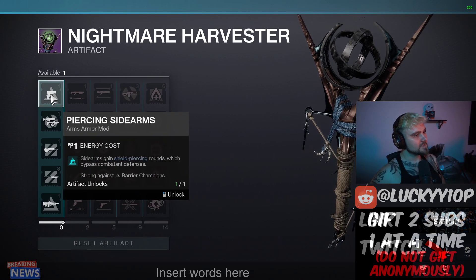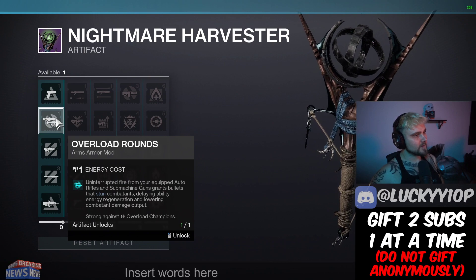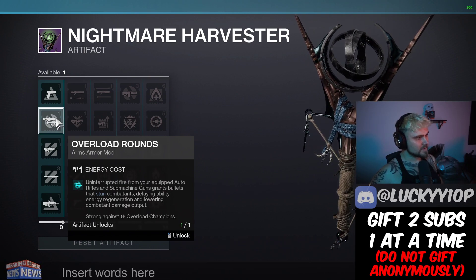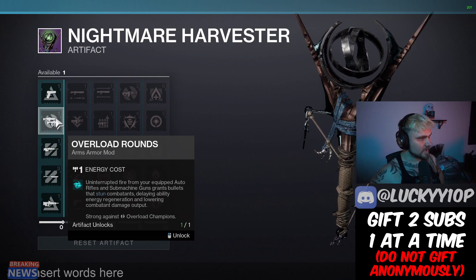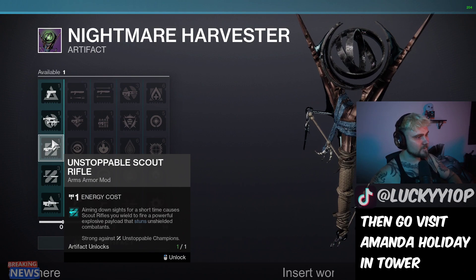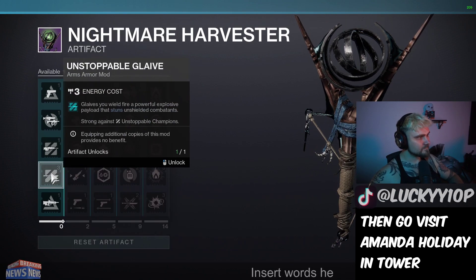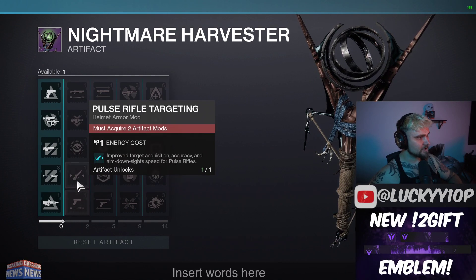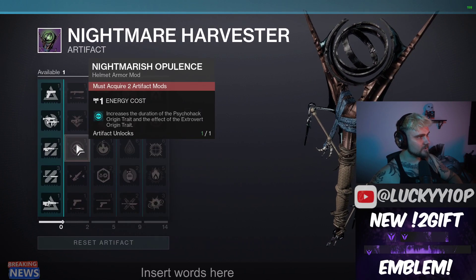We've got piercing sidearms, so sidearms will do anti-barrier. We've got overload rounds — looks like SMG and auto for overload. And we've got unstoppable for scout rifle, unstoppable glaive, and anti-barrier pulse rifle. So there are your anti-champion mods.